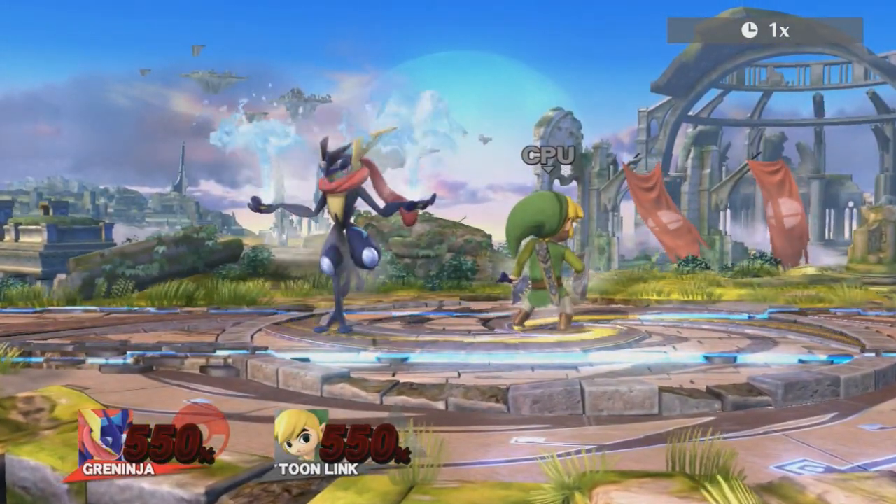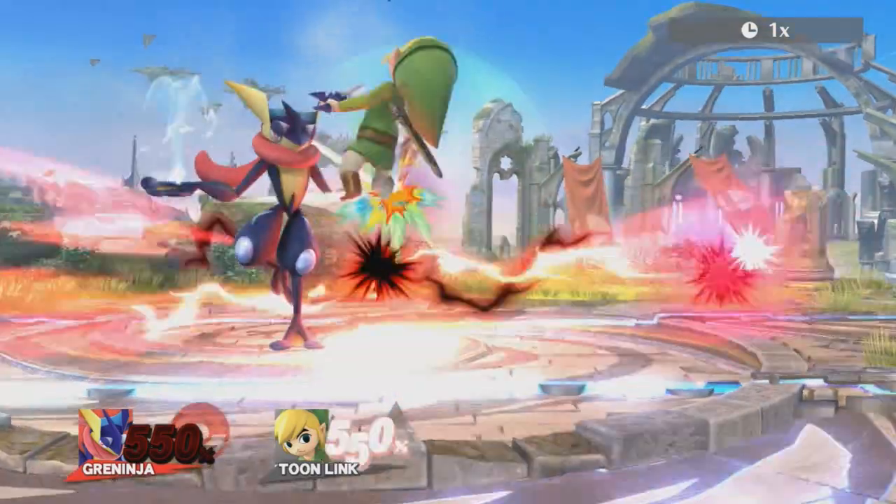Greninja's down taunt is fun, and it's even better when you realize it can kill at very high percents.